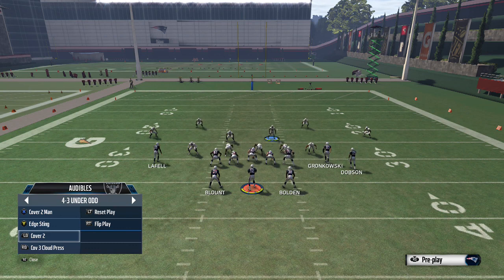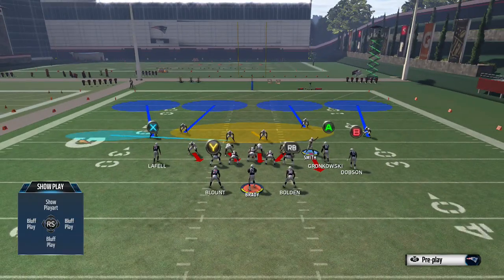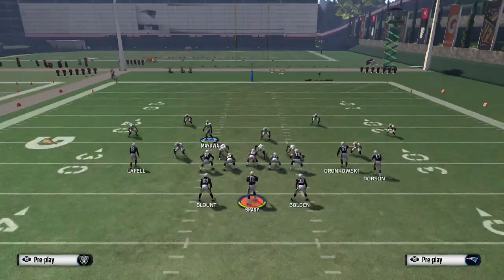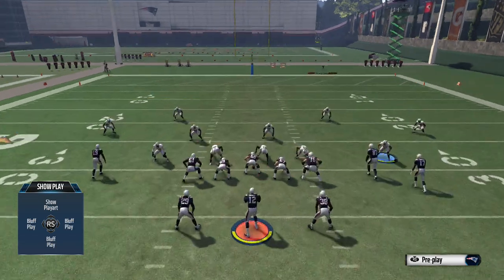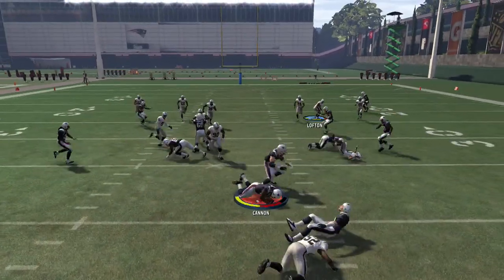One more thing: as you're running this, blitzing all five guys is good, however you don't need the defensive end on the left. You can put him into whatever zone you want — even a spy — it doesn't really matter. It still becomes a four-man rush: you're blitzing the three defensive linemen on the D-line plus the outside linebacker on the right, and you'll see we still get pressure screaming through.